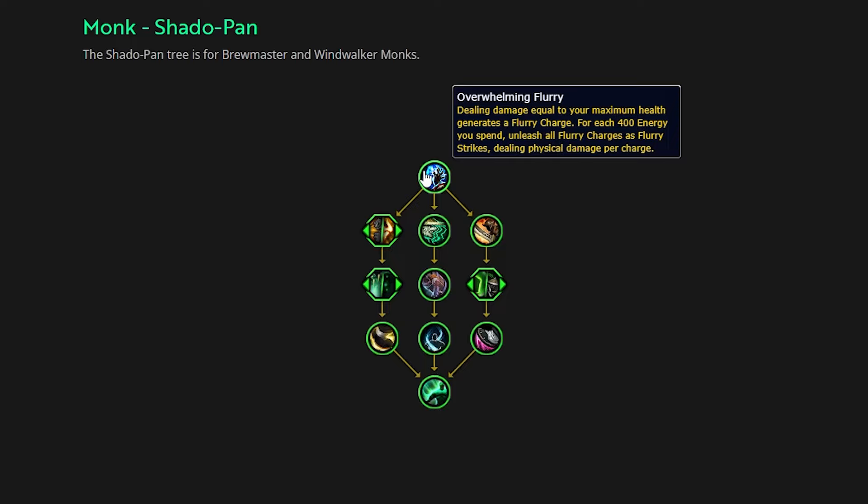Beyond that, the ability continues to read: for each 400 energy you spend, unleash all flurry charges you have currently accumulated as flurry strikes. This is probably just the name of the ability, how it's going to pop up in logs and details. And this is going to deal physical damage per charge. We don't know the number on that physical charge, if it's going to scale with main stat, if it's going to be fairly static, or if it's going to just be some kind of raw number. But essentially you want to accumulate more flurry charges. When you eventually spend that 400 energy, you're going to unleash those dealing damage. I'm hoping it's passive and it's not going to be some weird channel. Just having free passive damage is fine.